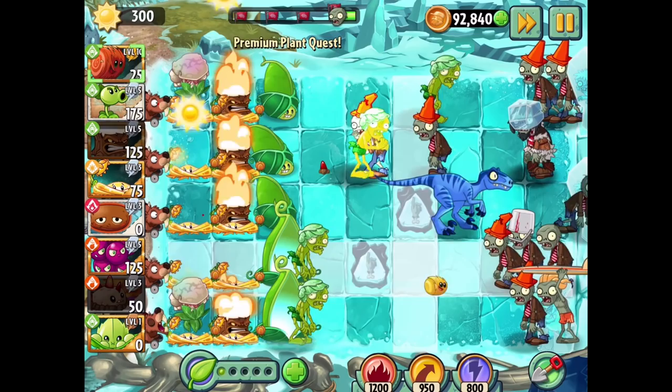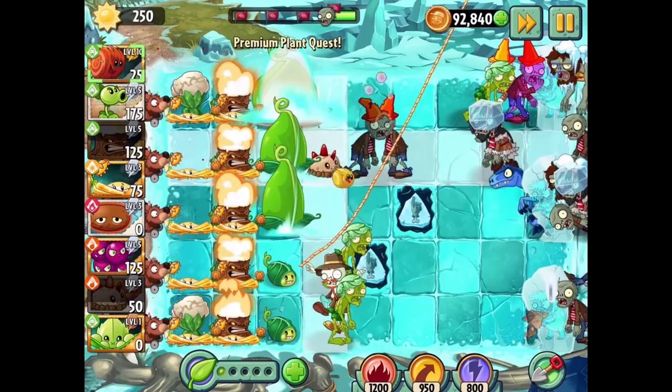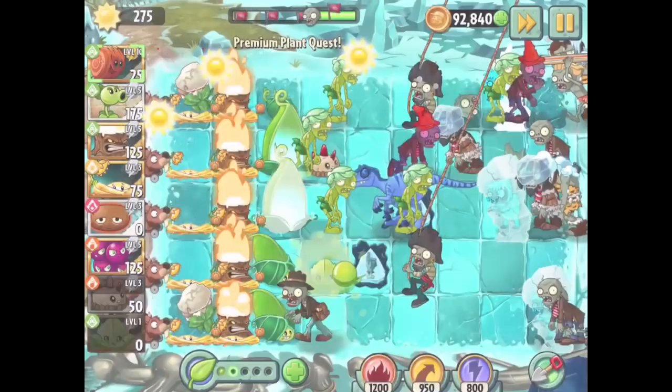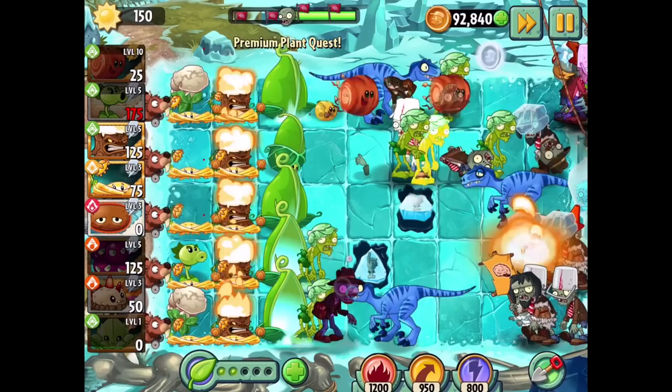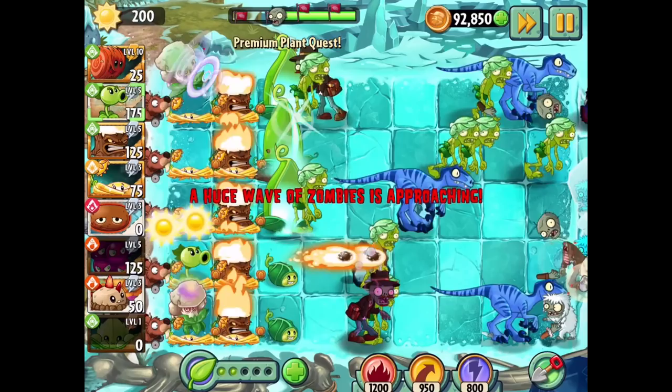There's a lot going on here but I'm just going to keep doing what I can. I can put down the Appease-mint but I guess that really won't do too much if it's already level 10. There's a lot going on on screen so it's definitely tough to keep up with, but this is so cool. I could just get some Repeaters on these lanes and that should work out just fine. The recharge for a level 10 is like nothing - just a couple of seconds. That's crazy.